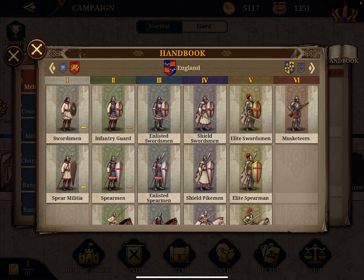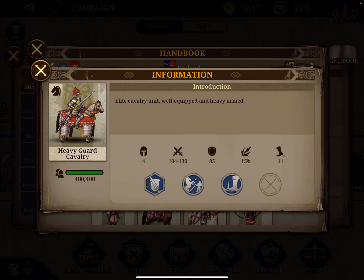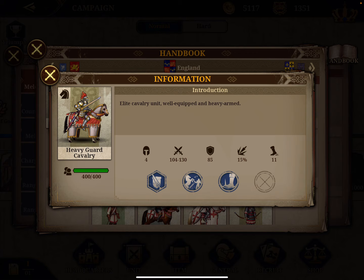Number five is a regular unit, the Heavy Guard Cavalry, which has a score of 202 and an attack score of 117. It has just a charge of 15% and no special skills, because it's a regular unit. Mercenary units have additional skills in general.